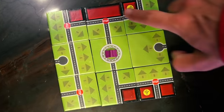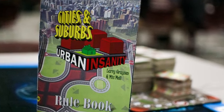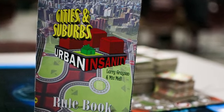Stadiums are complete when they're surrounded by tiles, and they score 20 points. We're not going to cover the suburbs right now — those are used for end-of-game scoring. All of the information that you need to play Urban Insanity is also covered in your rulebook. And don't worry if you don't finish things; you score points for incomplete features at the end of the game.